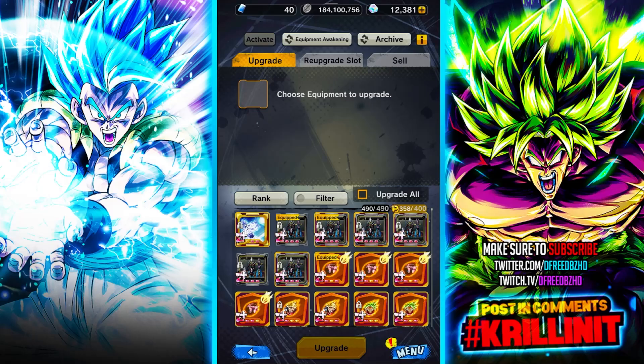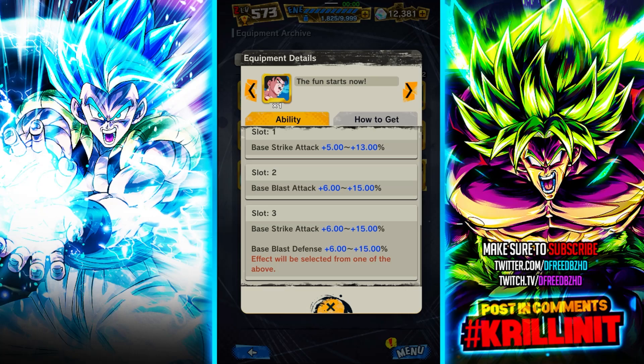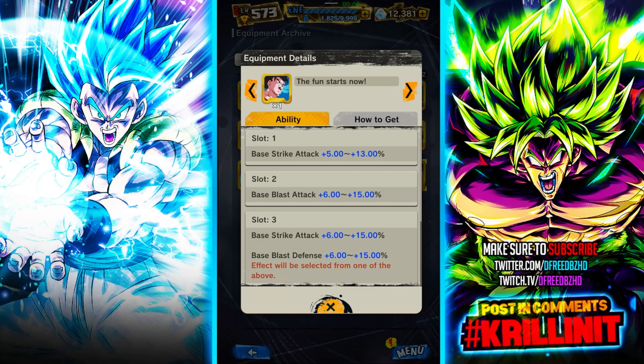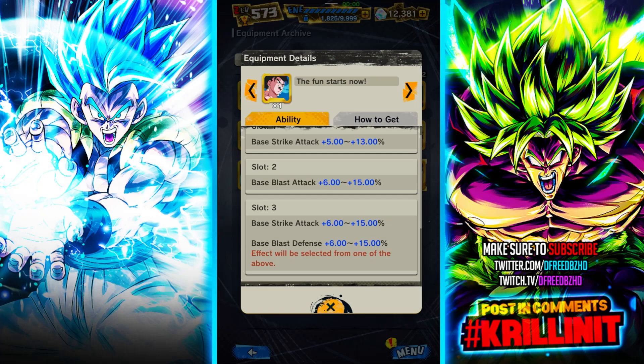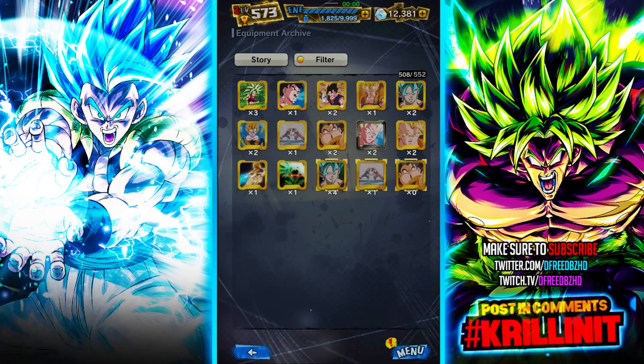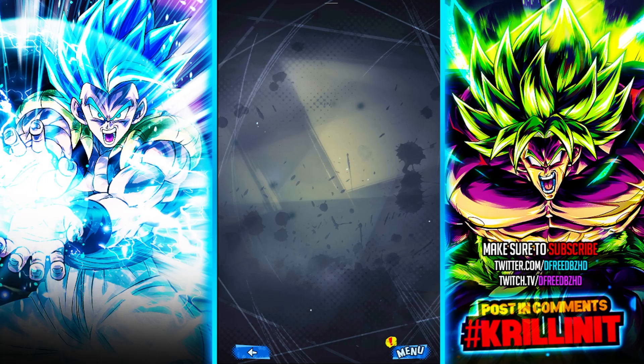Every equip has a chance to drop stats within a range. For example, Slot 1 might be 5–13%. Every equip will land somewhere in that range, but you want to be as close to the maximum as possible. Right now there's no way to change what you get on Slot 1, so it's critical that when you settle on an equip to work on, it starts with a really good first slot roll. I exchanged for 30 of these and none of them had a good enough first slot roll.